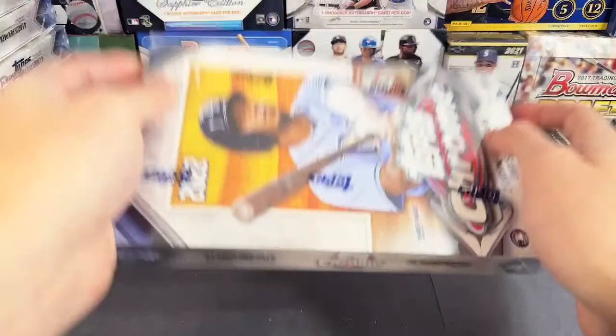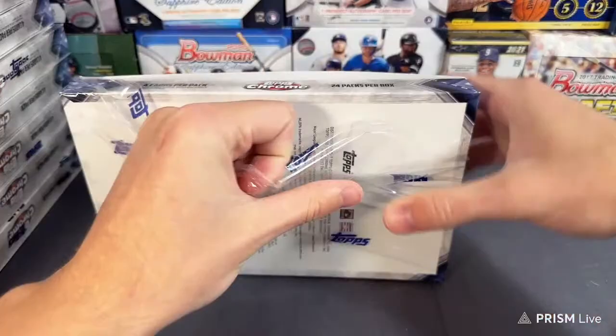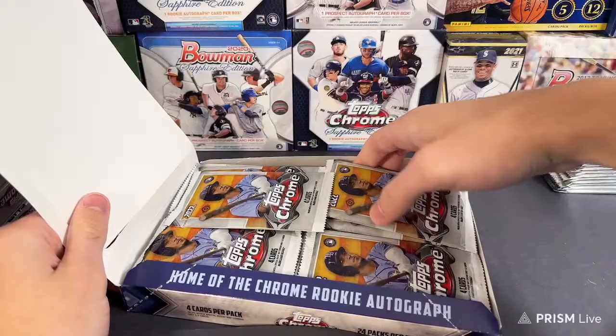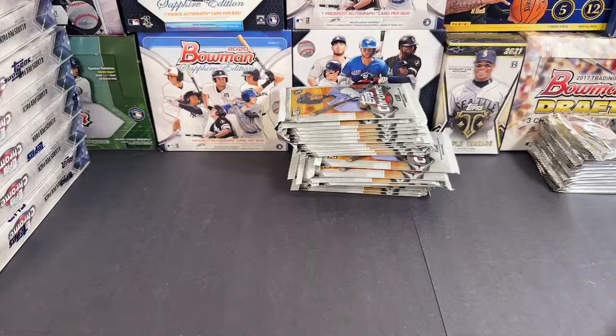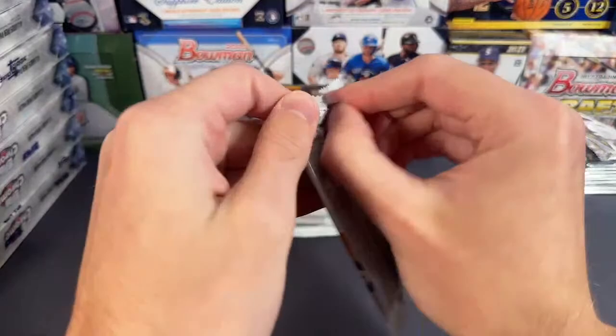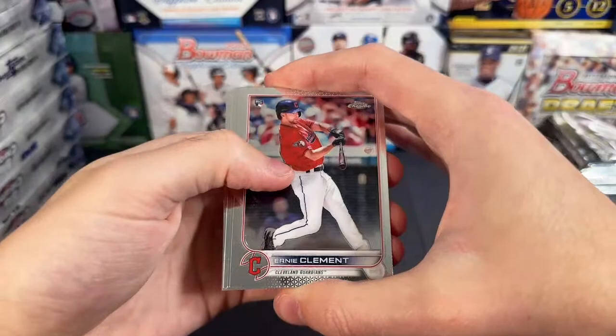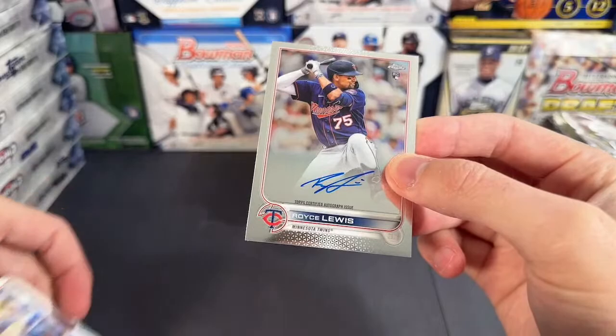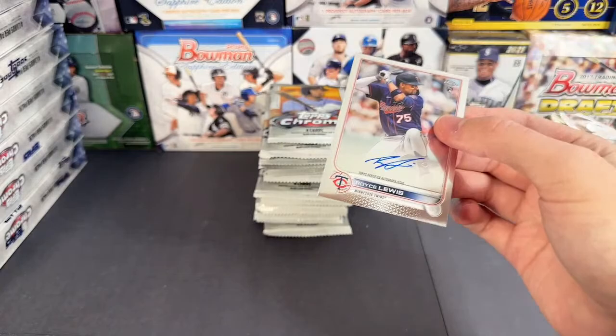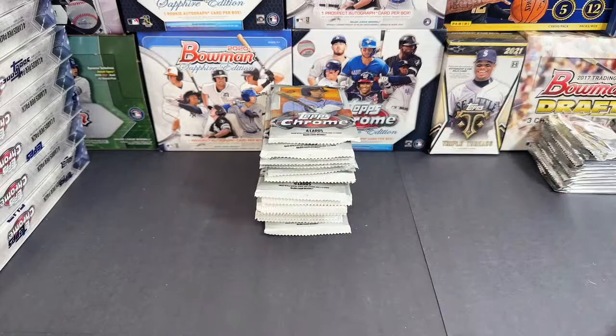Box number two. All right empty box. Let's see what we got in this one. Got something thick right off the bat — gonna be a base auto to start. We have base auto of Royce Lewis! Hey, there you go — Minnesota Twins, Royce Lewis auto. We'll take that all day. Nick, that's going out to you — nice Royce Lewis auto. Just a base auto, but we'll take it.